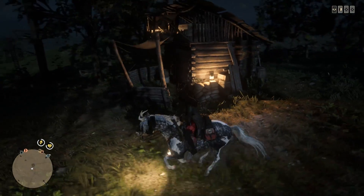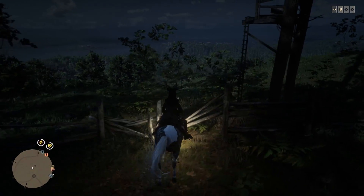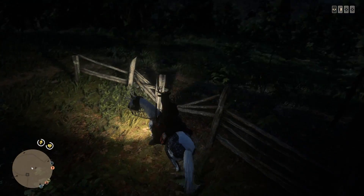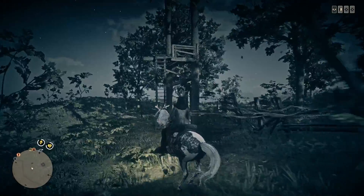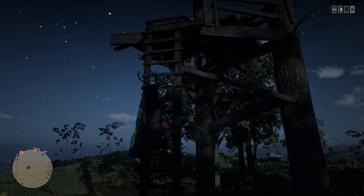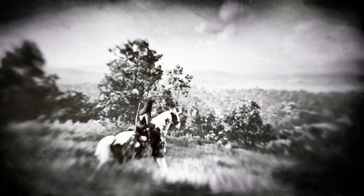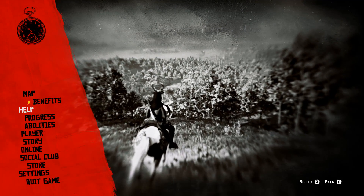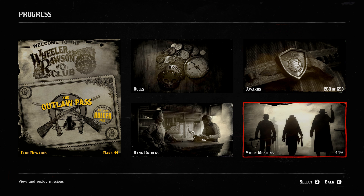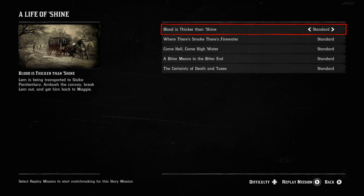I'm gonna make a quick video and be as quick as I possibly can. If you guys don't know, the moonshine card is here again but it's not at the stable — it's at the house. To do this, you first need the collector role and the moonshine role with all the moonshine story missions completed. If you have both of those, you're able to do this. Press the pause button, go to progress, then story missions, and go to the tab called 'A Life of Shine.' You'll only have that tab if you've completed all the moonshine story missions.